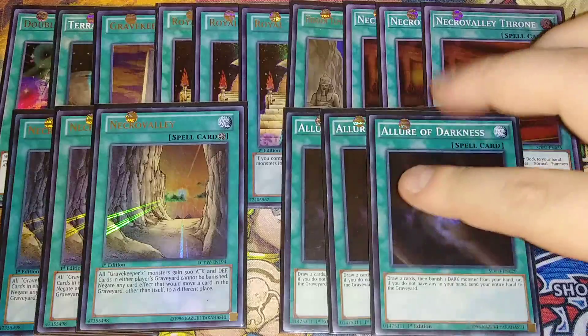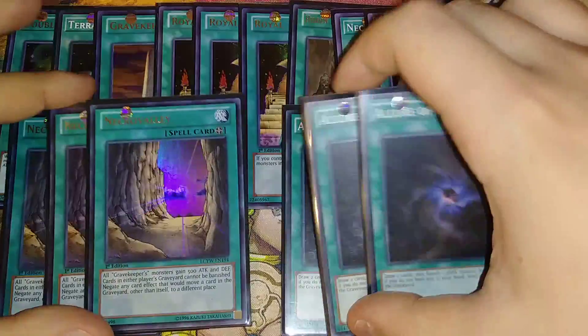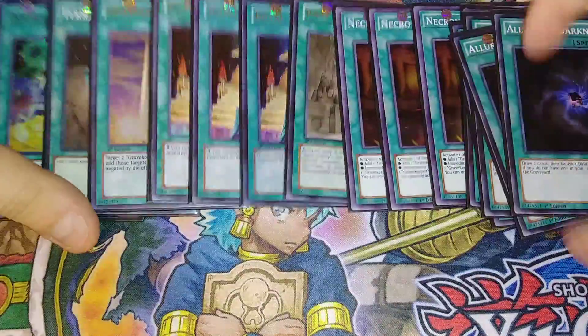Then for the last three spells, we play three copies of Lure of Darkness to be able to draw, which is really cool because the majority of the deck — except for Gravekeeper's Commandant — is dark. So that's it for the spells. Let's get into the traps.